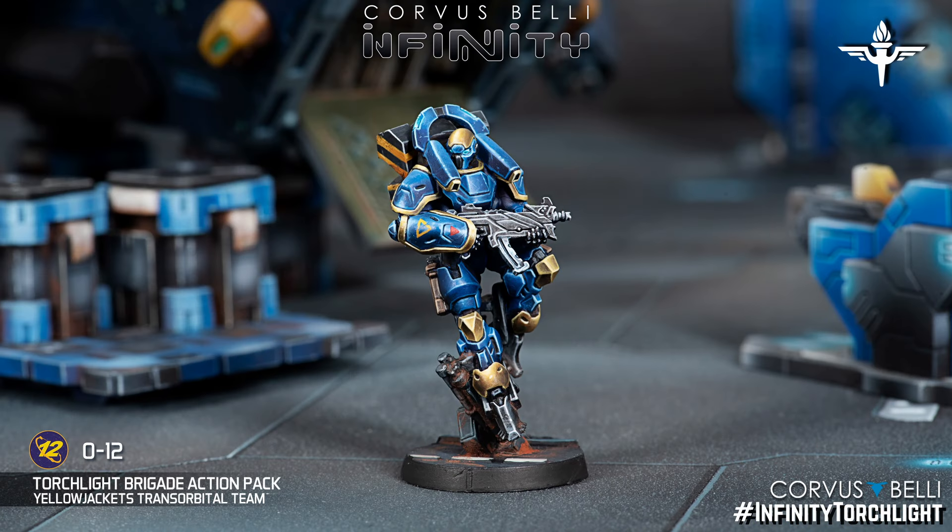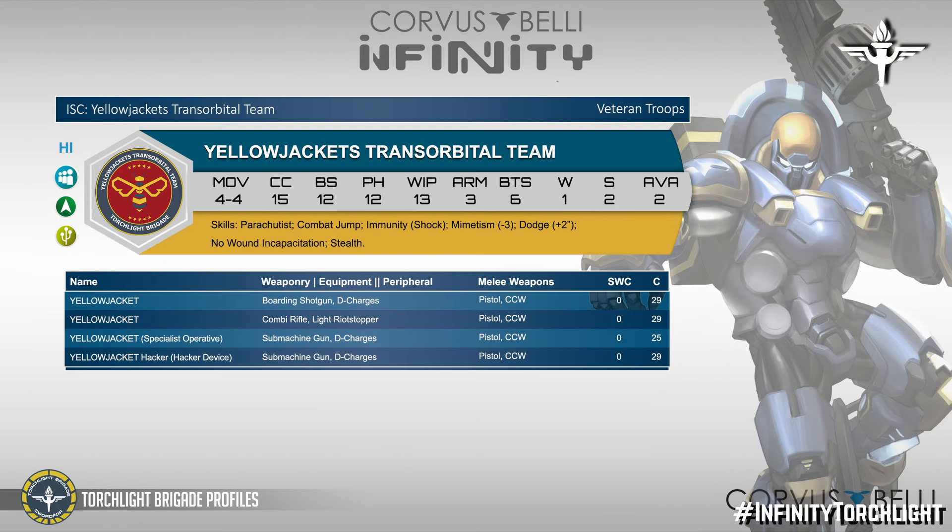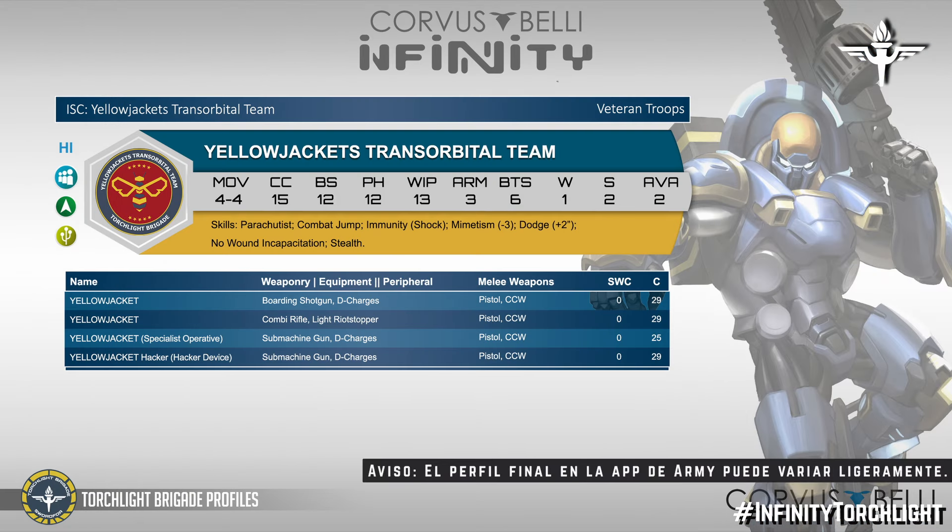Next are the Yellow Jackets, which are the paratroopers, of course, with Parachutism and Combat Jump, and additionally they have Mimetism. They have one wound but without wound incapacitation. In general, this whole army has one wound and then almost another — meaning we are working with an army with a lot of staying power. There is a specialist option, a hacker option, and standard weapons appropriate for a paratrooper.